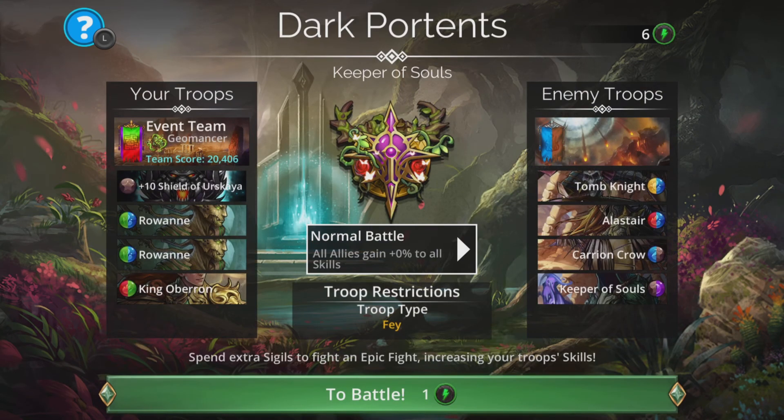The Keeper of Souls is worth the most points. The team I've got is Shield of Vs Gaia, two times Rowan, and King Oberon. I'll show an alternative if you don't have two Rowans or you're just a little bit fed up with using Rowan all the time. She is mega, mega effective in these kinds of teams — that's the idea of these videos, to show the most effective team, but I will show an alternative.